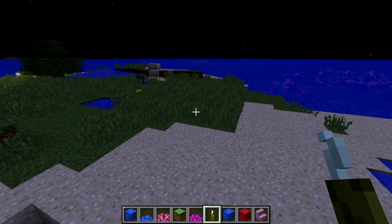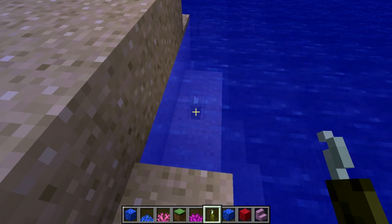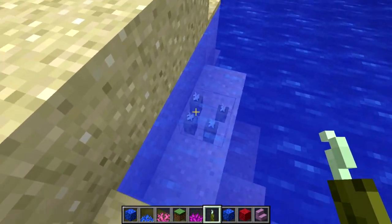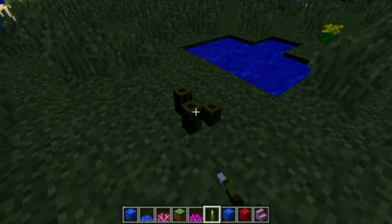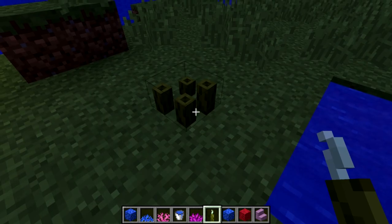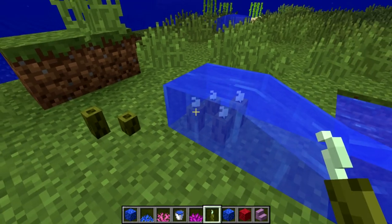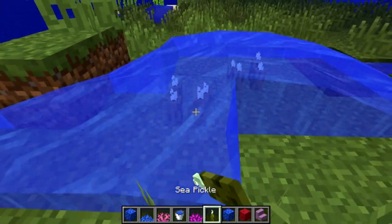Another interesting mechanic of the sea pickle is that it gives off light. If we place down a sea pickle in water, you'll see it gives off a small amount of light. Two sea pickles give off a little bit more, three give even more, and four give off the maximum amount of light so that it functions like a torch but in water. The sea pickles do need to be in water to give off light — you can place them on land, however they don't give off light until you put a water source in them. Once you add water, the sea pickle will actually flower and start to emit light.